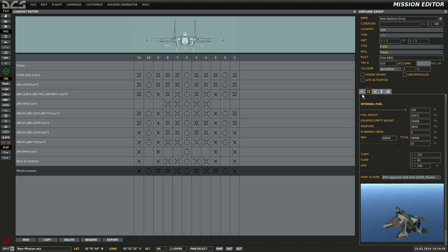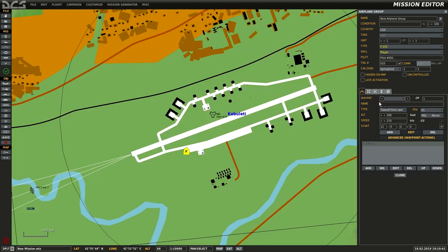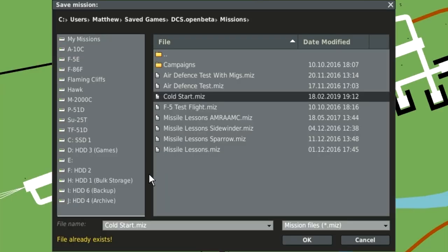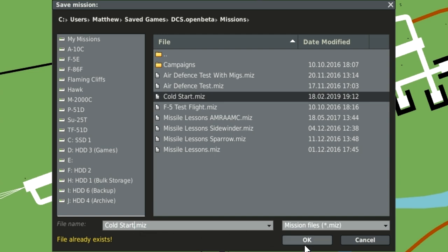That's a nice attractive one. Okay, so then go over to the green tick over here, click yes to save it, and give it a name — so 'cold start dot miz' will do.